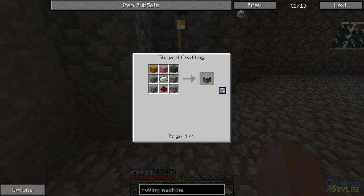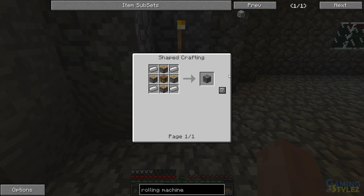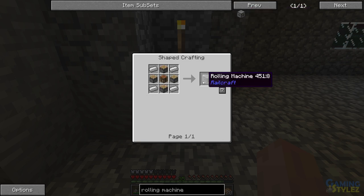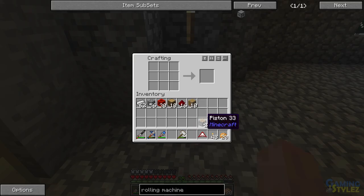I need four pistons and I get two out of this. Wait a minute — how did that make two pistons when I had no crafting table in my inventory? Or did it make a crafting table? That's weird. Maybe if I put more wood here... nope, I have no idea.